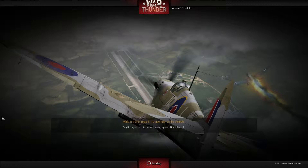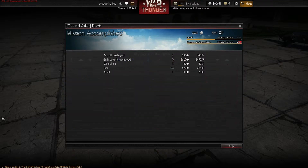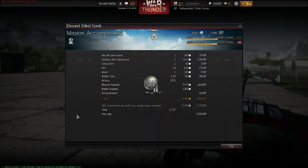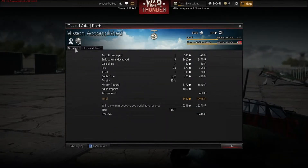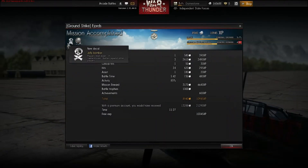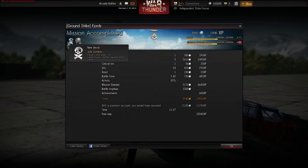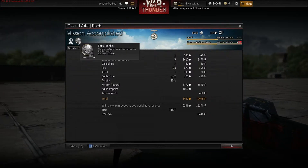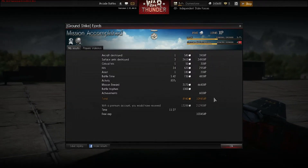I got a final hit — I got a battle trophy for taking him out. This is my first win of the day since I'm recording this at night. That boosted me up to rank seven. Kills can do a lot, but it's not the only thing to do. I got a new decal — Jolly Bomber. I might put that on my plane. Part of my Moonshine Raiders series — I do have a series of bombers that I've labeled the Moonshine Raiders. Battle trophy — not bad. I like battle trophies.